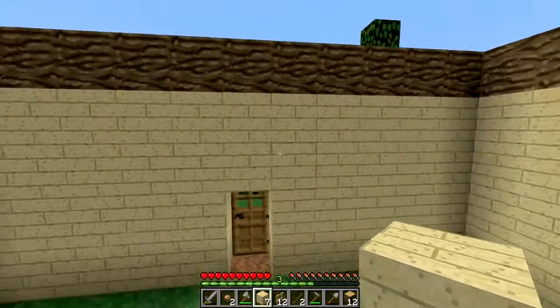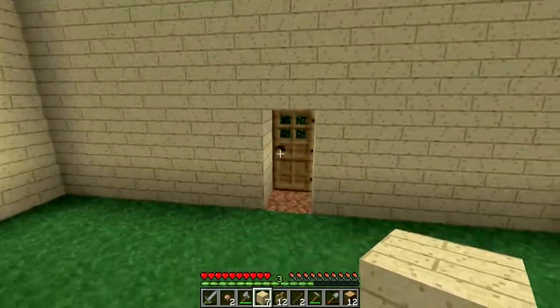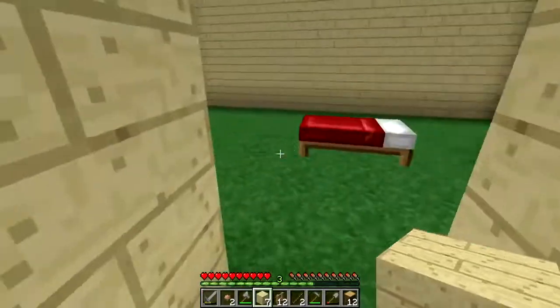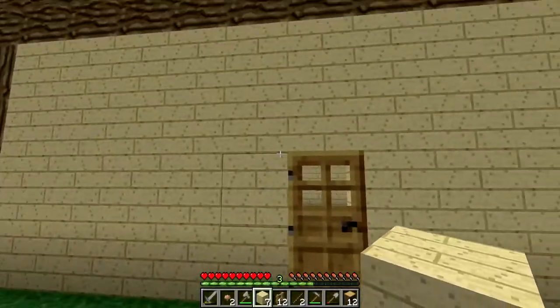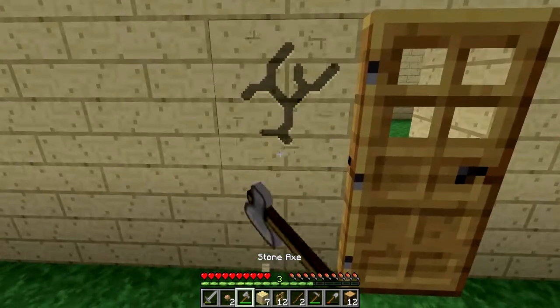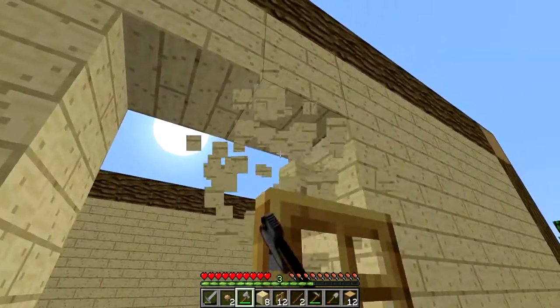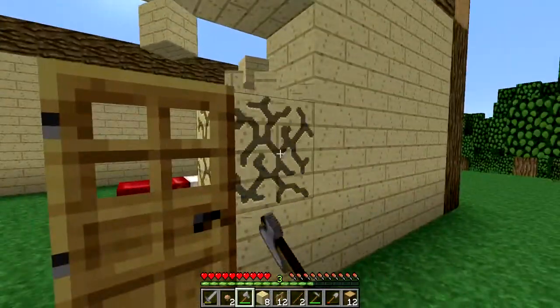And we'll place the birch back in its place. That is the middle — that's what I wanted. In addition to that, I think I'm going to border that with some oak wood, the actual logs. I think that would look good. It kind of gives the door a little bit more substance.